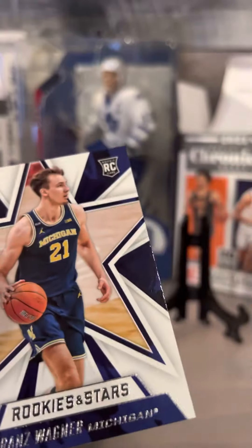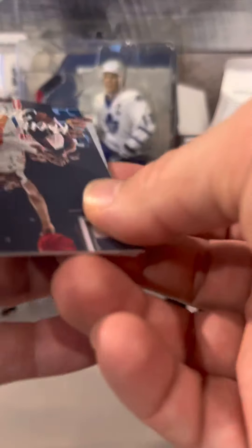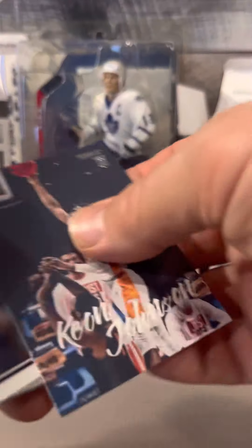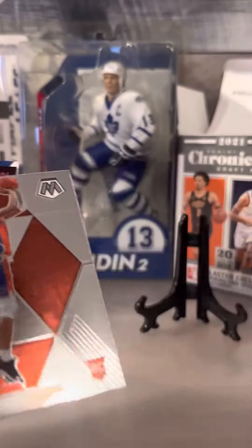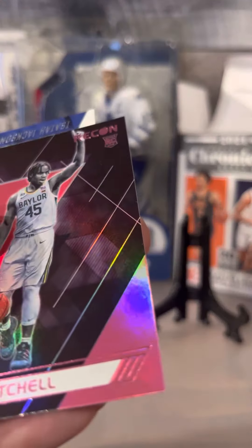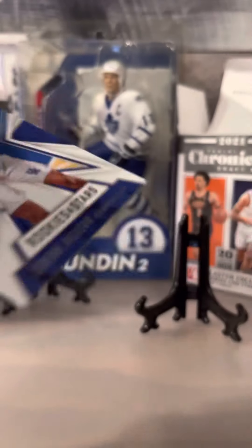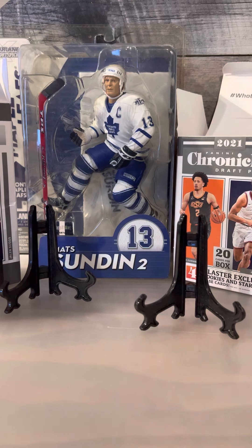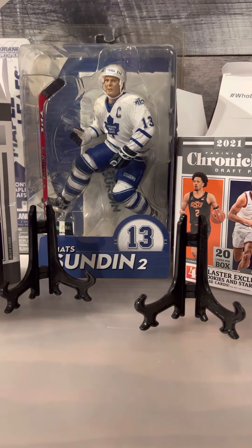Nice looking card - shiny rookies and stars, Franz Wagner, go blue. Last pack magic - last night, the Panini Chronicles Draft disappointment. Keon Johnson, Corey Kispert rated rookie base, Trey Man Mosaic - nice Mosaic, nice Mosaic. There's a Davion Mitchell, there's a purple maybe pink magenta Recon - very nice - and the Physiat Jackson. No real bangers. Probably one of the nicest ones - not even sure if it's a prism but it's nice anyway.